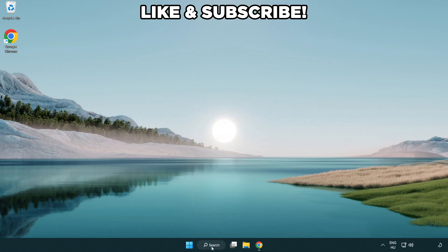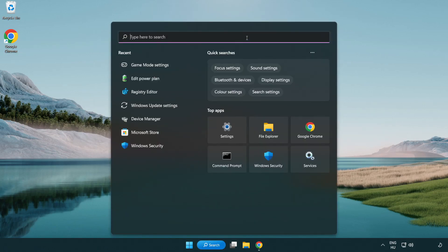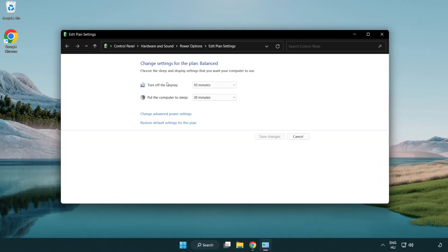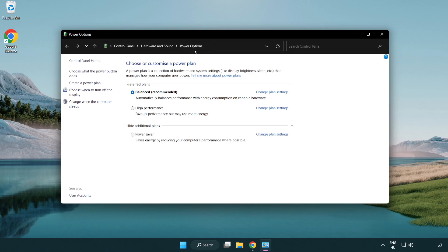First, click the search bar and type 'edit power plan'. Click edit power plan, then click power options and select high performance. Close the window.